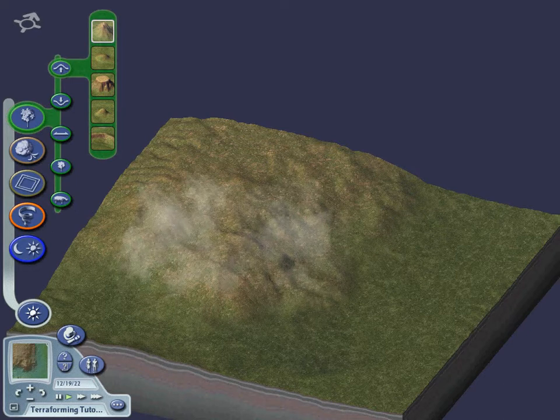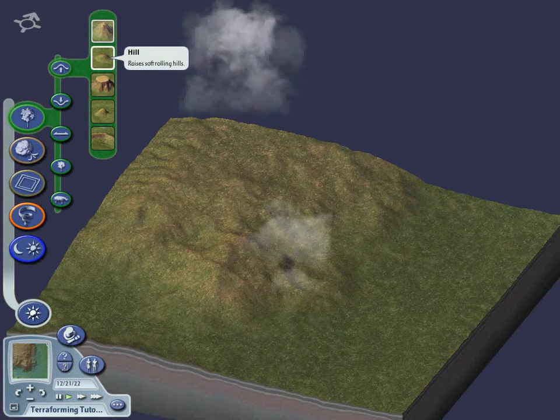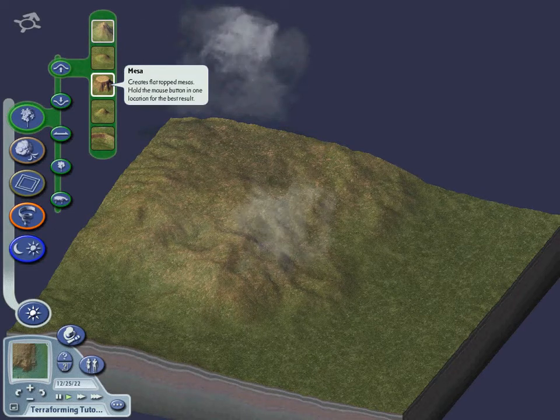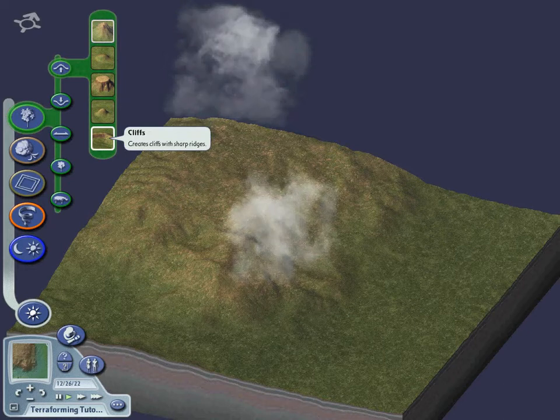The Make Mountains button allows you to raise the terrain with a gentle slope or with Andean scale peaks if you choose. This button creates mountains, hills, mesas, steep hills, and cliffs.